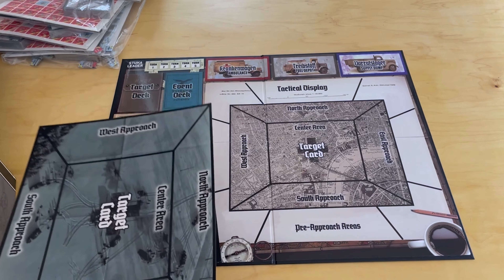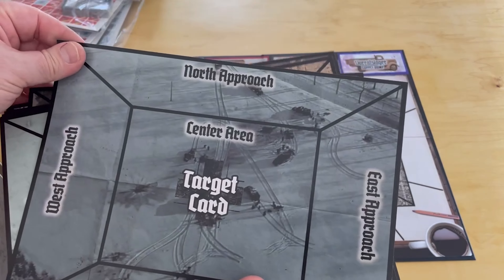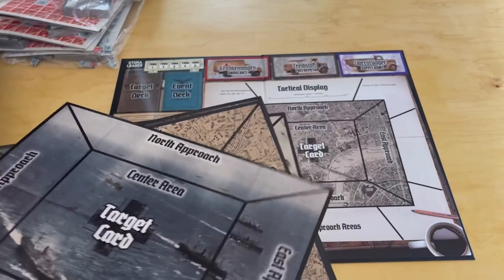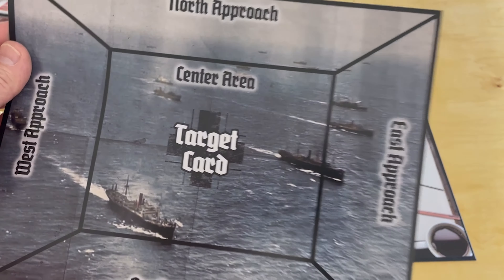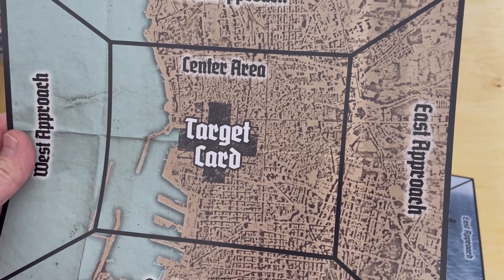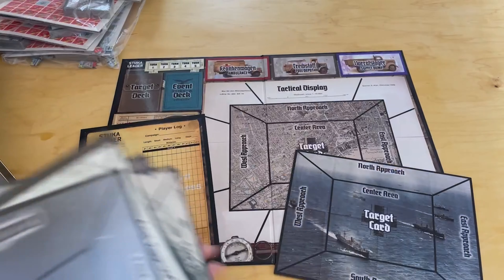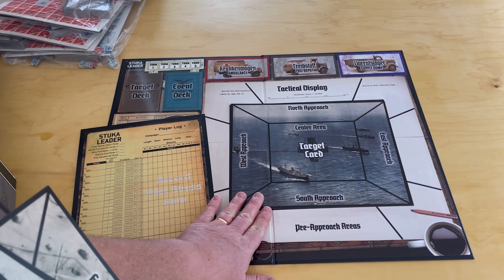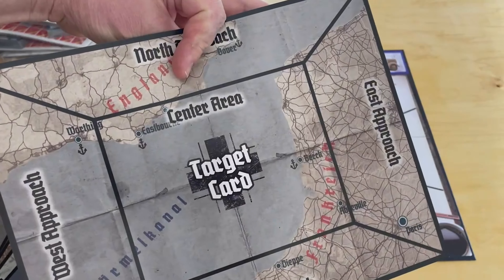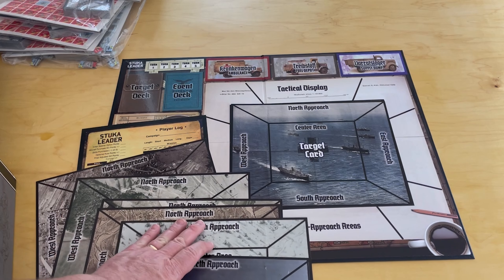One of the things that's cool about these Leader games is the concept of stress. As your pilots do more and more sorties, they're going to get more and more stress. Once they have a certain amount of stress, they're not going to be as good in the air. One thing I don't like is that they provide just one player log sheet — you're supposed to copy it. The sheet logs your campaign, your different pilots, their skills, XP gained, and you also count the targets destroyed and their VP value to track victory points.